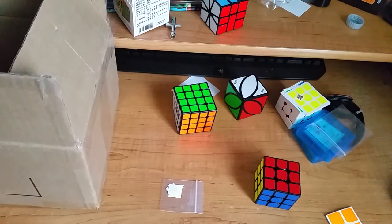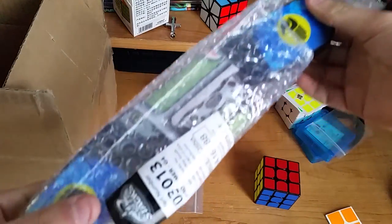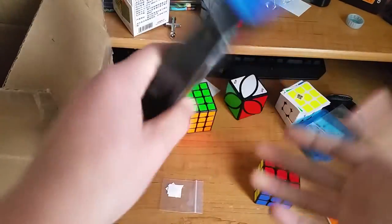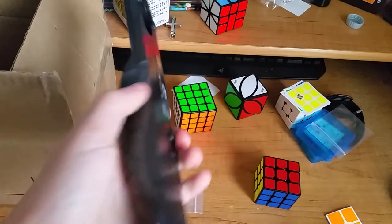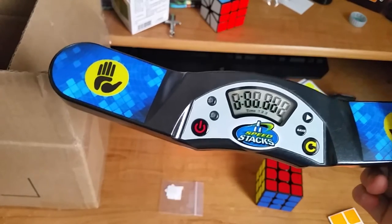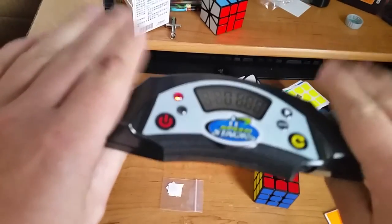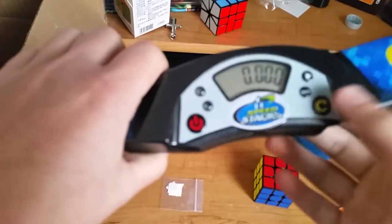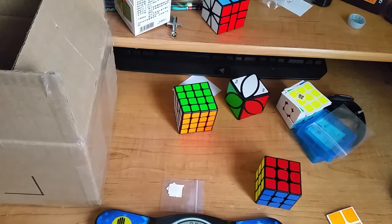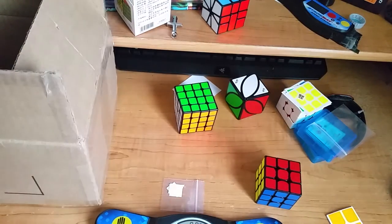Last but not least in the box we have a Gen 4 timer. Pull the tab, just let it get ready. It feels really good to have a timer that actually works, because my StackMat kind of broke.